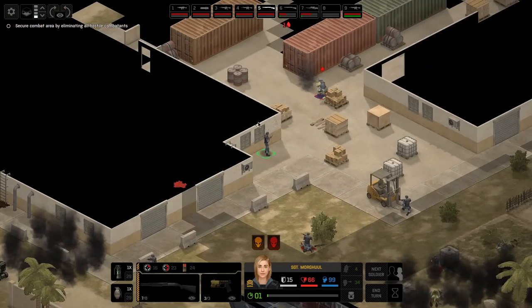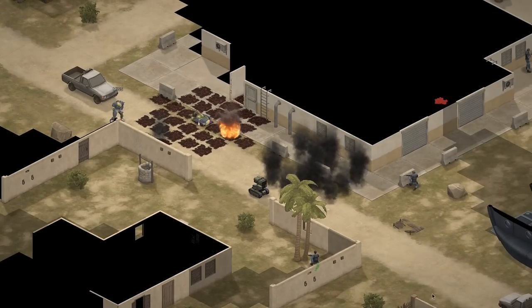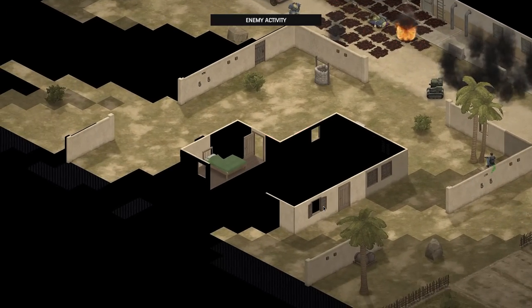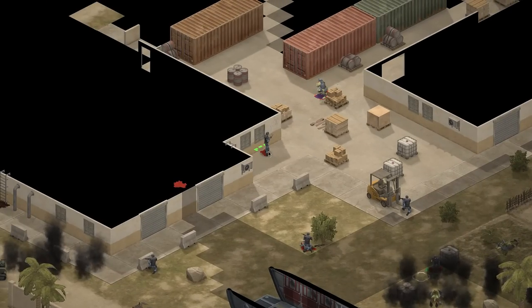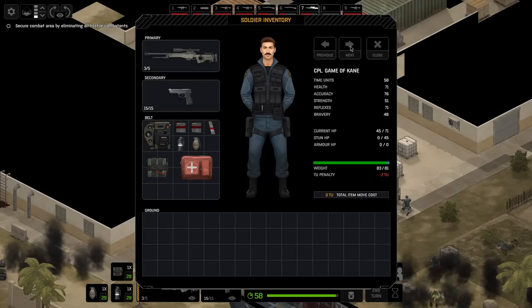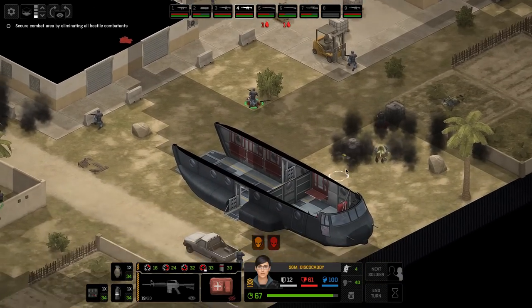Game of Cain has the other med kit, so Game of Cain is going to have to heal Prezade - they've got two turns of healing left. Disco Caddy still has their med kit - it just hasn't been used up. So Disco Caddy can heal Morgul and Game of Cain can heal Prezade. The lack of med kits is really a problem now because Shravan is bleeding and Morgul is bleeding. I only have one med kit in the squad - wait, Disco Caddy still has their med kit. So Disco Caddy can heal Morgul. Game of Cain can heal Prezade.